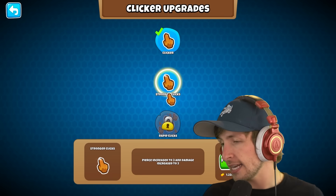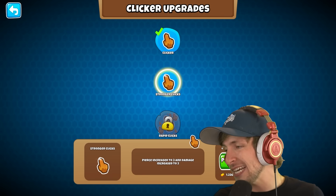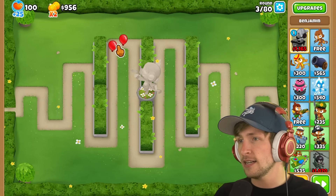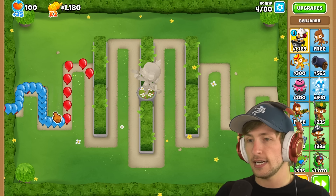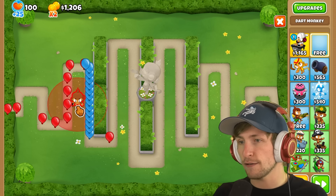Let's upgrade it again. Stronger clicks — pierce increase to three and damage increase to two. We can buy that for $270, which is pretty nice. We can get three balloons with it now. That's so much better. But it's still not that great. Let's put down a free dart monkey — that'll help us out quick.